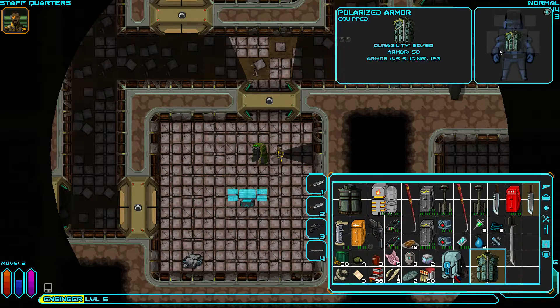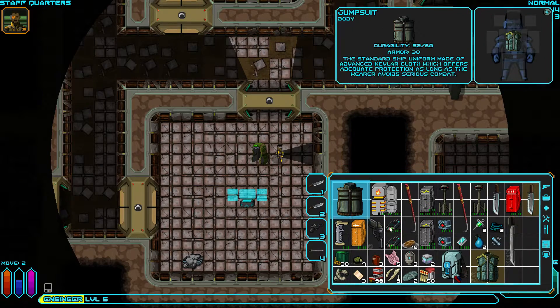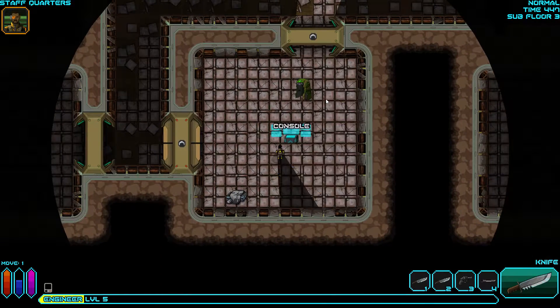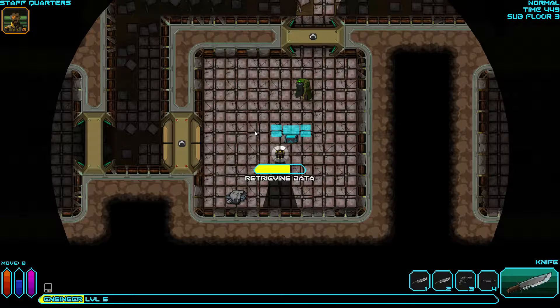We got full rest armor. Our current armor has 30 armor and 60 durability. The new armor has 50 armor, 120 against slicing, and 80 durability - plus two slots for bio mods. So this new armor is way better in every way. Equipping it - yeah, 50 armor against all damage types versus 30, and 120 against slicing which is four times as much as our old armor. That will help us immensely.